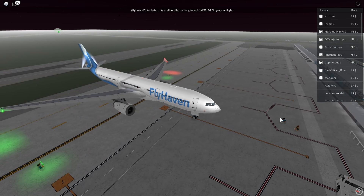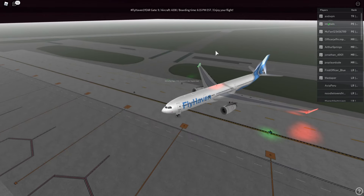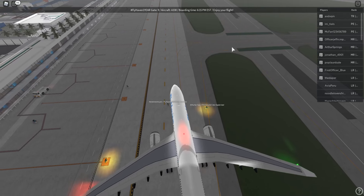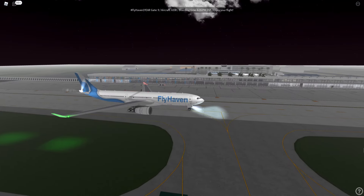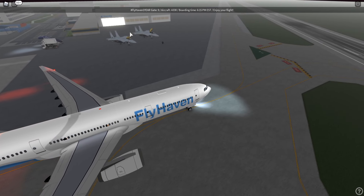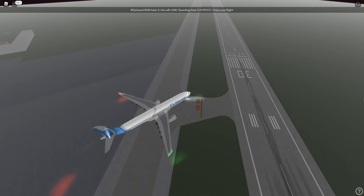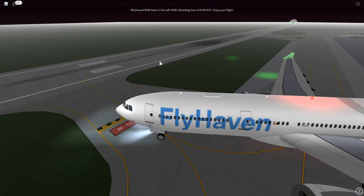Who needs pushbacks in 2020? We're just gonna push back with the plane itself. We're gonna taxi and then take off. Looks like we're taxiing right now — I don't know if we're gonna turn or go all the way down. It's gonna take a while. They even have military jets here! Turns out we don't have to go all the way to the back — we're lining up over here to take off.